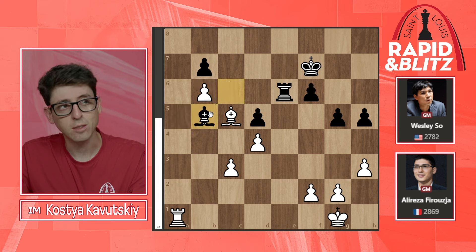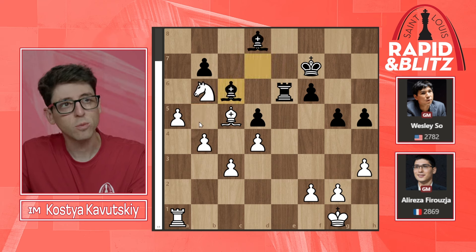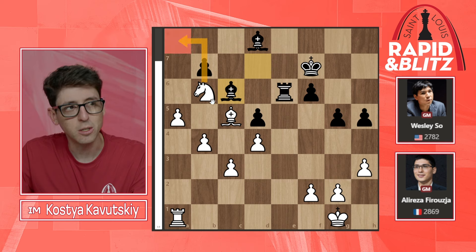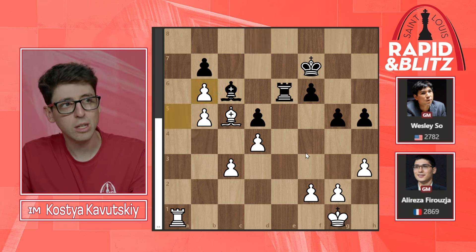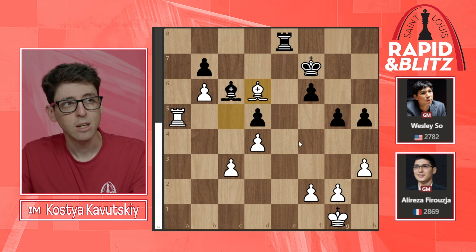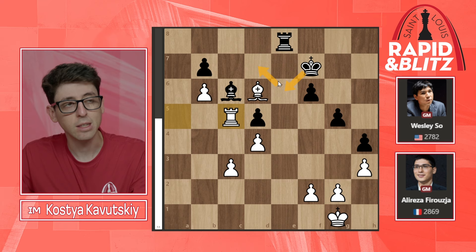Pragga likely underestimated this, and now he's down to 10 seconds as well. Suddenly the position is no longer winning — black won back a pawn and reached an opposite-color bishop endgame. Instead of b5, white could have kept the two-pawn advantage with any safe move, but at this point it's not easy to make progress. The engine points out knight a8, bishop b6, then bringing the knight to c7 — definitely not an easy maneuver to find with only 10 seconds on the clock.